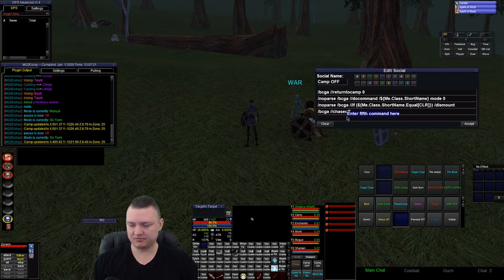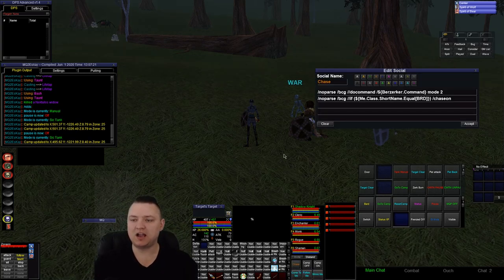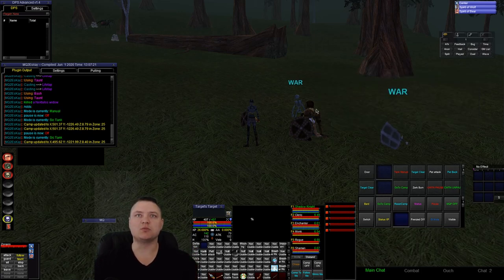I also have a chase off button, because if I run chase and then do a camp-here-off, I want to go back to not chasing. My chase button uses BCG — so everybody except me — do command berserker command mode 2, which puts everybody else into chase mode. If I'm a bard, I do chase on — that's just for my setup since my bard is running Kiss Assist at the moment.